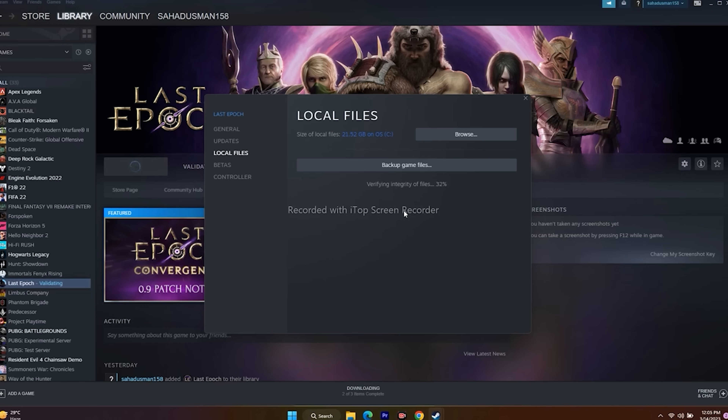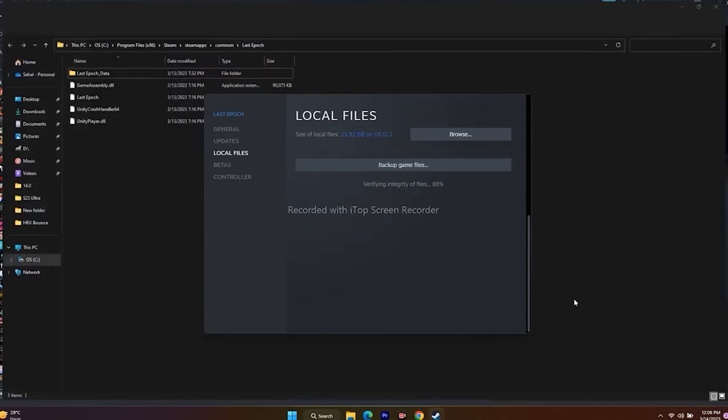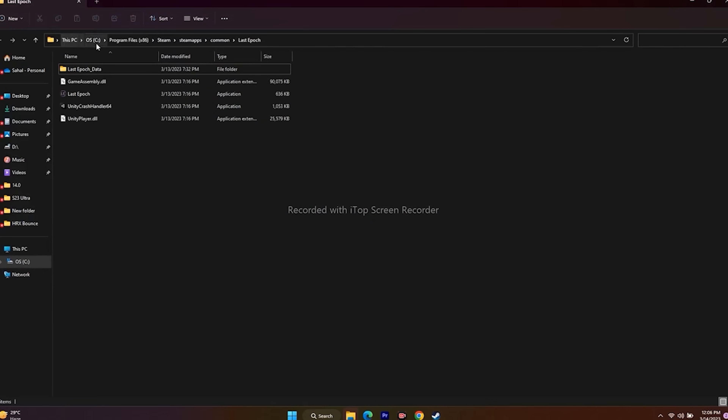Next, launch the game from the installation folder instead of from the Steam app. You can navigate to the installation folder two ways: right-click the game, go to Properties, Local Files, and click Browse. This takes you to the path: This PC > Local Disc > Program Files (x86) > Steam > steamapps > common > Last Epoch. Launch the game from there.